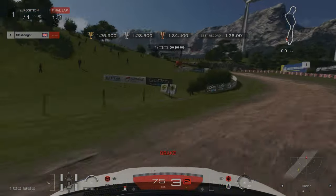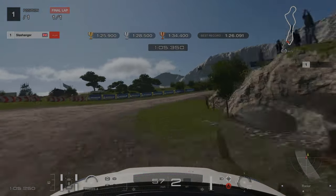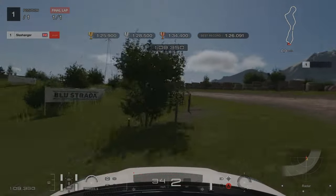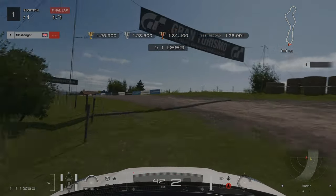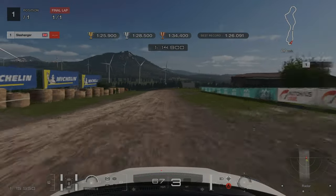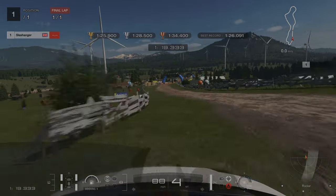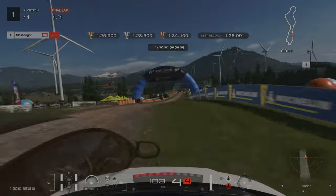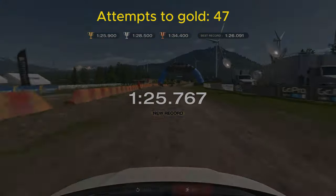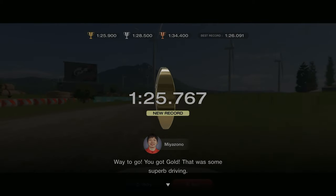Braking, turning in early — be careful as it is really easy to invalidate. Stick close to this right hand wall, and this left one as well. Be careful because there is a bump there that will unsettle the car. On this final straight be mindful as there are two bumps that if you are not going straight will unsettle the car drastically and you will hit the wall. This licence challenge took me 47 attempts to get gold, so don't worry if you are struggling — you will get there.